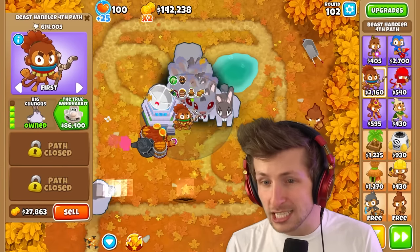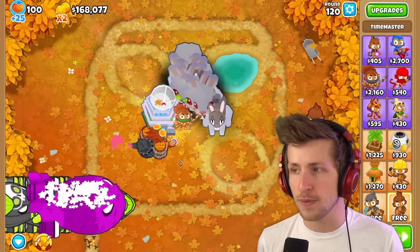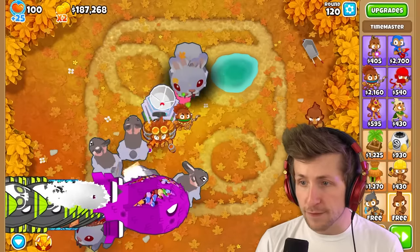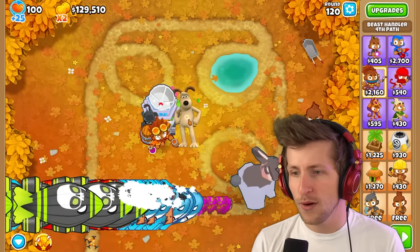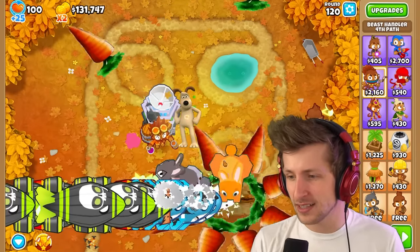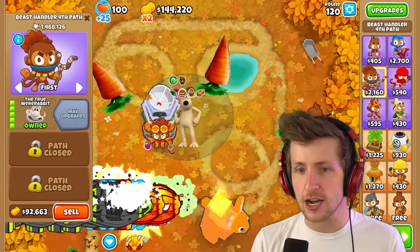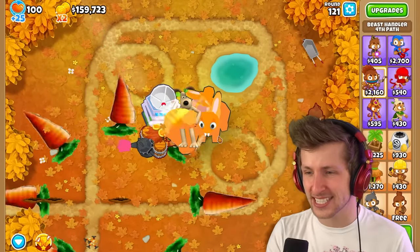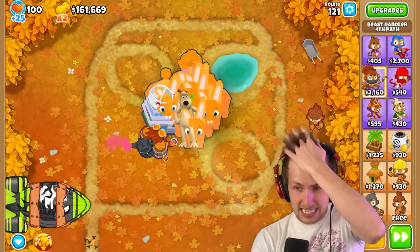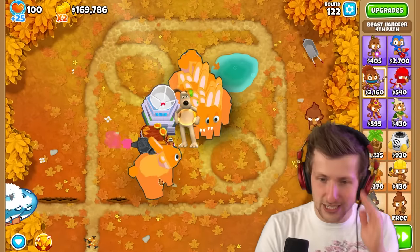We haven't even gone through all of the T3 or the Big Chungus upgrades, or the ones before - these are the T2 upgrades. Alright, round 120 - I want to get through all of the rabbits first before we even upgrade it, to see how powerful this guy can be. He's just a T3. Alright, that's all of the rabbits - we're out of rabbits. Time to upgrade - the True Were-Rabbit. Wait, why is it - Gromit? He's shooting out carrots. It's a Were-Rabbit - the true Were-Rabbit. That's so cursed! Why is there a Gromit here? We started playing with the Beast Handler and now all of a sudden we're playing with Wallace and Gromit. This video has taken a very strange and interesting turn.